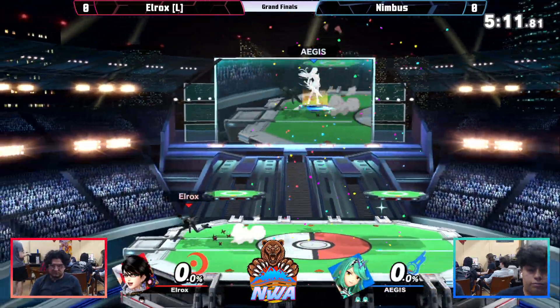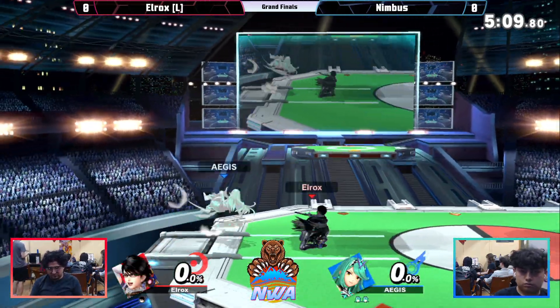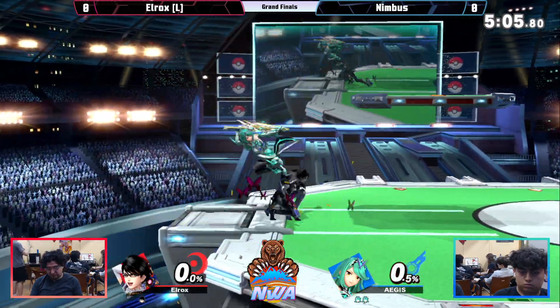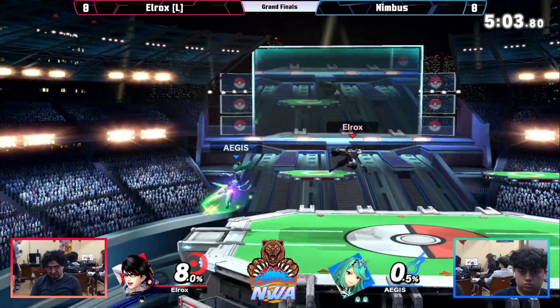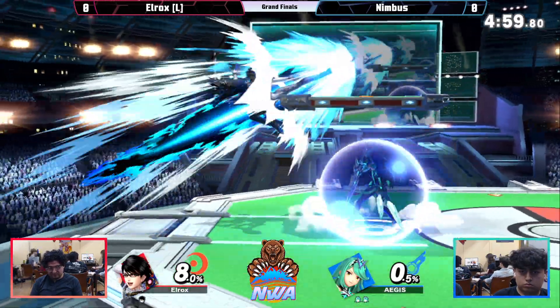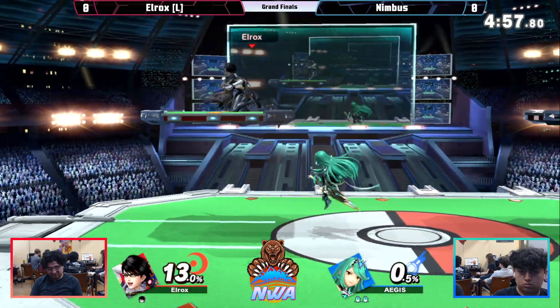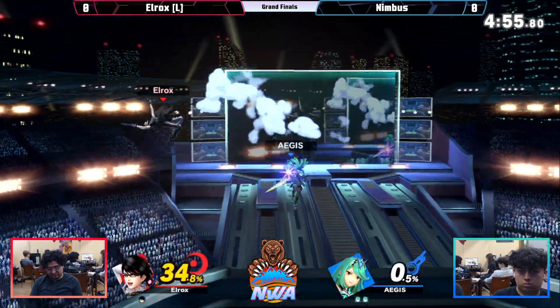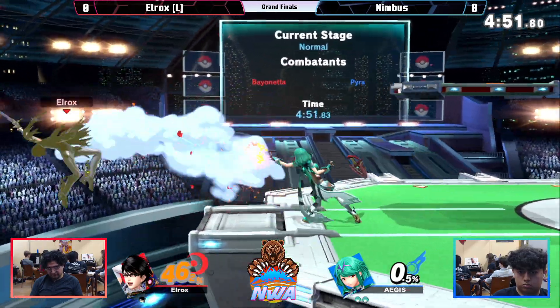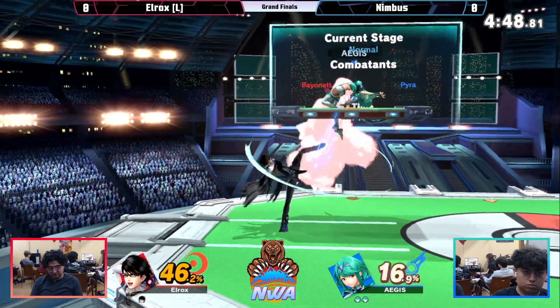Great charge on the up smash, good witch time. Both players at 0%. Starting out some combos — he just needs one hit. Elrox on his last stock trying to play careful, but here come Mythra's combos.